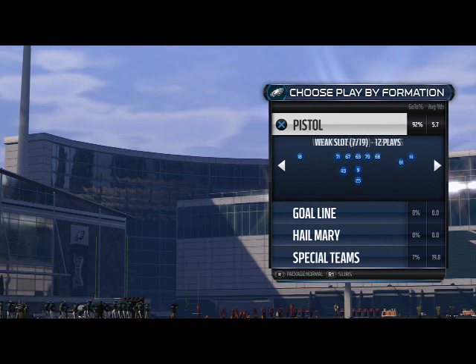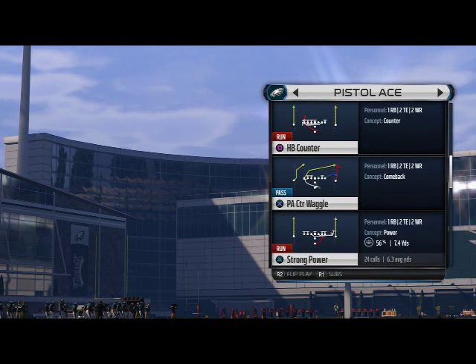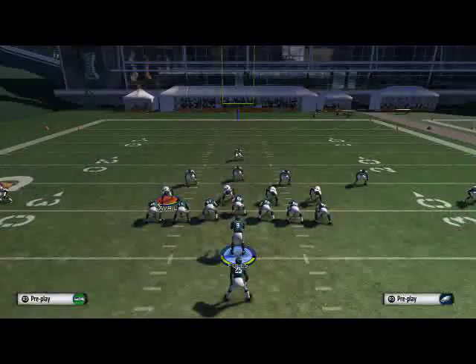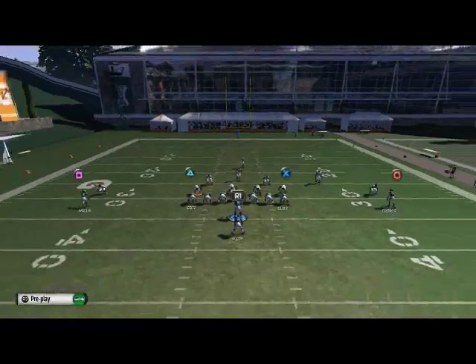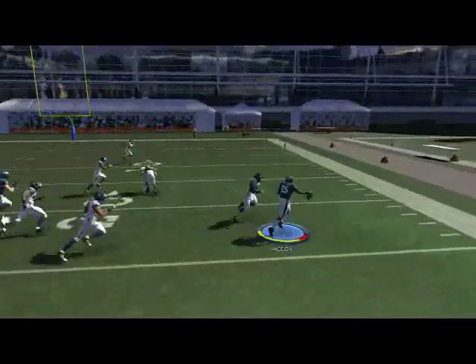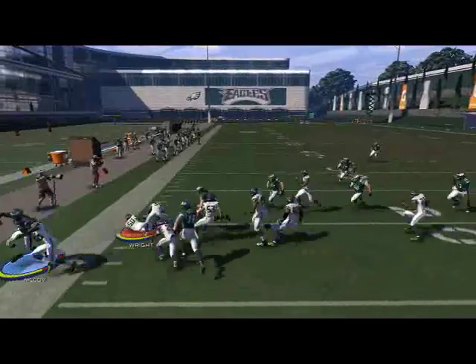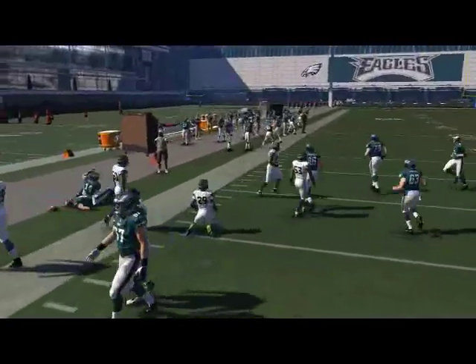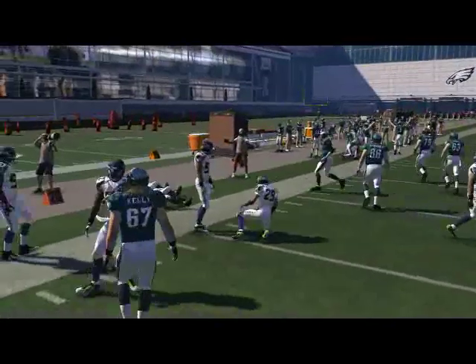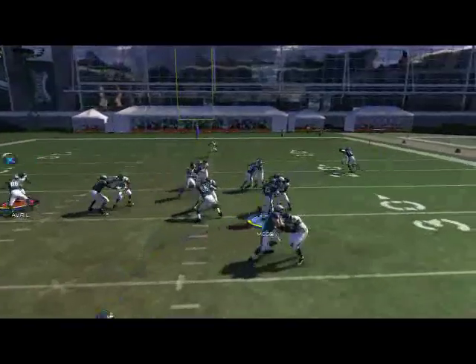One of my favorite running plays this year comes out of the pistol playbook — it's in the pistol ace formation — and the play we're going to be discussing is the strong power. The strong power this season, as you see here, you get decent blocking just like last year and you get to the edge. It is a really good run, but last year you could kind of force feed it down your opponent's neck.